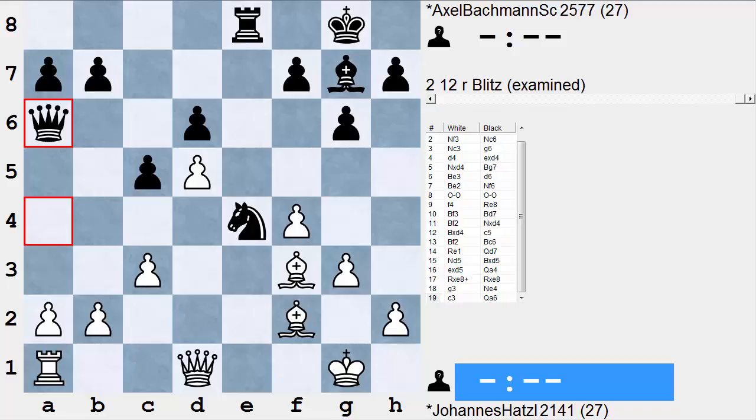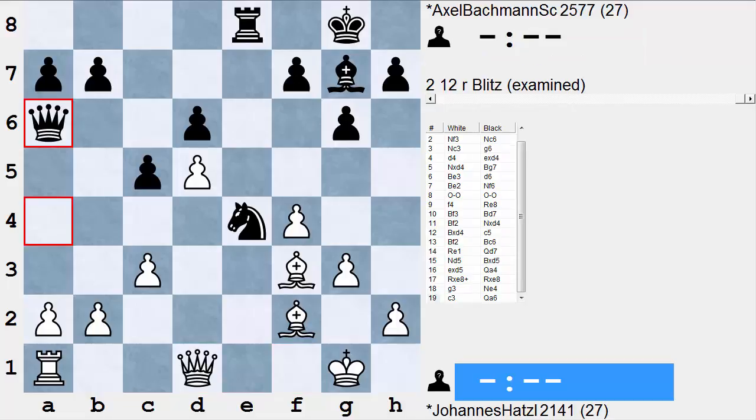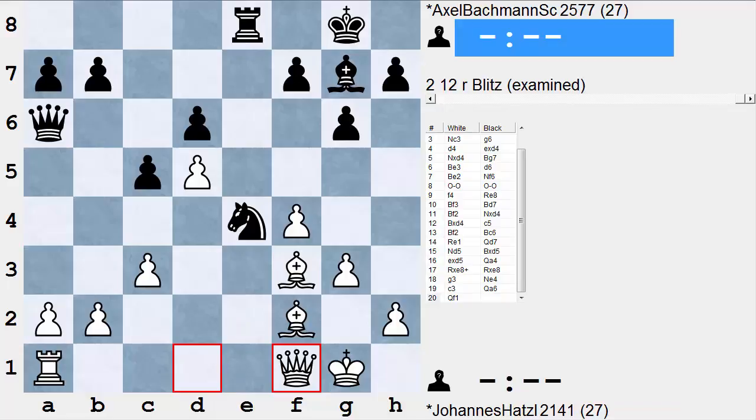Let's see how the game proceeded. Hatzel here looks like he's playing for a draw with Qf1 — a very tight looking move. Qc2 makes sense. Bishop takes knight would not be advisable; that allows Black to penetrate e2 with some chances for victory. So Hatzel plays Qf1.